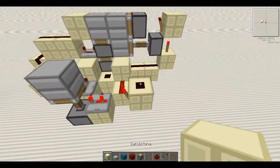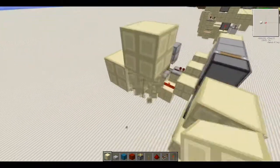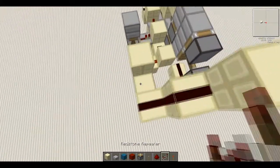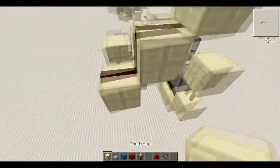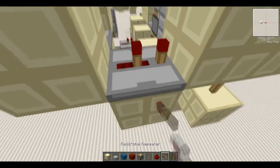Next we place a block there, then one up, and then up another one. Then we go to the side, up another one, and then up another one. We're going to place one, two redstone there, then repeat it down there. We're going to go under here, block down and up, redstone dust there, then repeat on three.